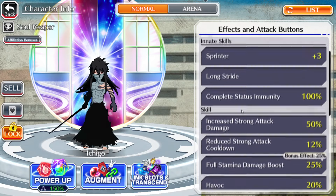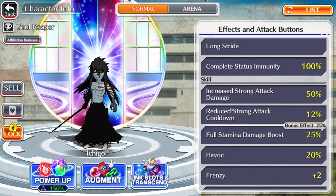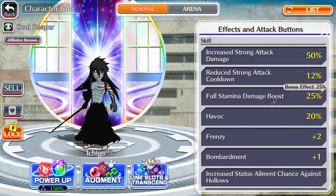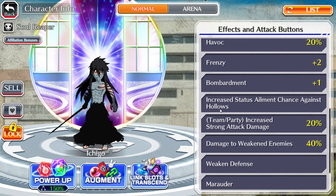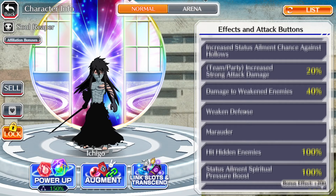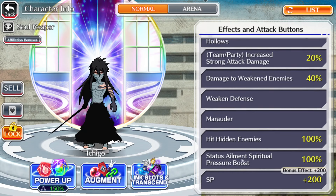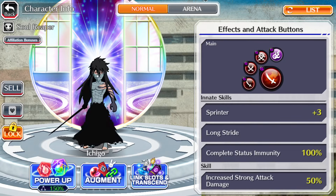That's exactly like the Artwork Ichigo from two or three years ago, except that one was sprinter plus two. I love these innate skills — shared complete status immunity would have been better but I'm not going to complain. He has berserker damage of 50, recharge by 12, havoc plus 20, frenzy of two, bombardment of one, increased SP chance against hollows, team party increased as his link, damage to weakened enemies plus 40 percent with weakened defense. On Papa you're already weakening from strong attacks, and marauder gives hit 10 enemies plus 100 with an SP boost of 100. Absolutely insanely stacked character.